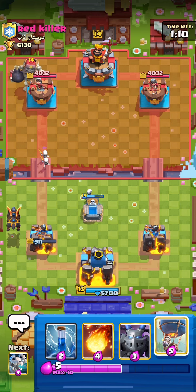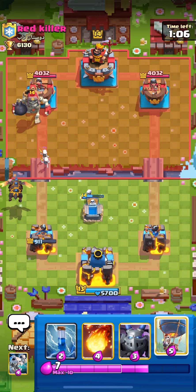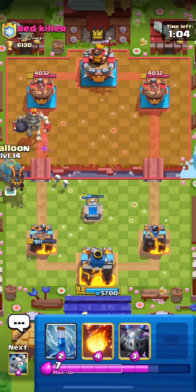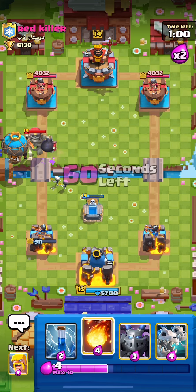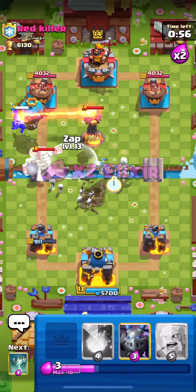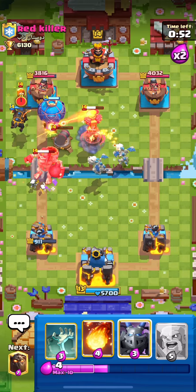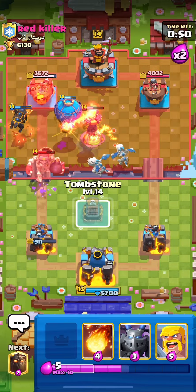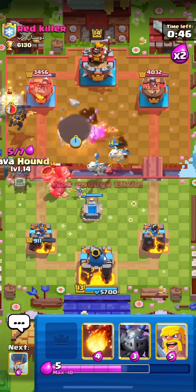We have to keep in mind he has the E-Wizard and the Inferno Tower — I think he's down one right now with that Giant Skeleton, sitting around that much elixir. I'll drop a Balloon here, probably gonna Zap the Inferno Tower. Going Skelly Drags over here to deal a bit more damage to that Inferno Tower. He's got two buildings, which is a pain, but let's hit with another Lava Hound — actually I'll just go with the Fireball there.